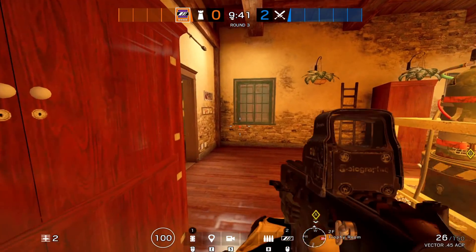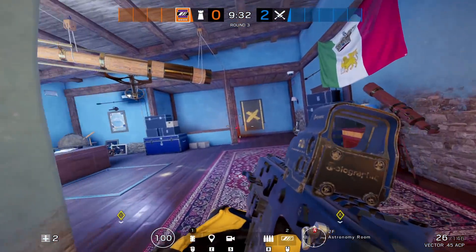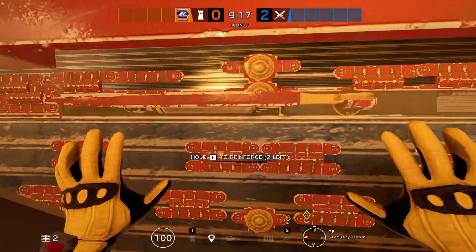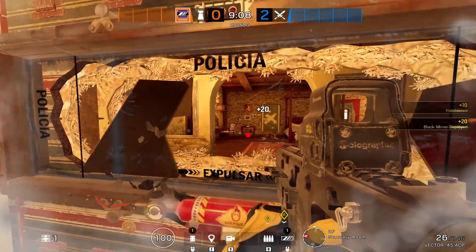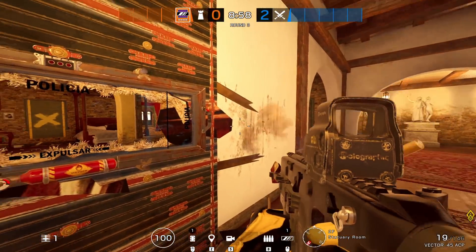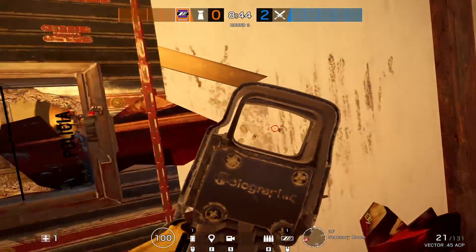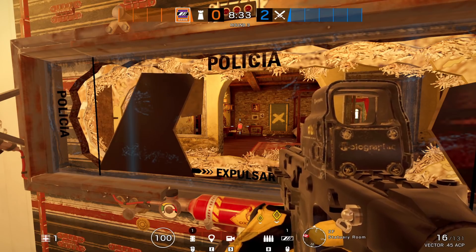To be fair, Mira is not good for every single objective — she's not anywhere near the same level on some sites as she is on the aviator and games room setup. If you find yourself in longer-range scenarios, an extended barrel isn't the worst idea since it lowers damage fall-off. On a less ideal site like this, if the wall gets hit by an Ash charge or any explosive, you can be exposed from both sides and can't guard it well.